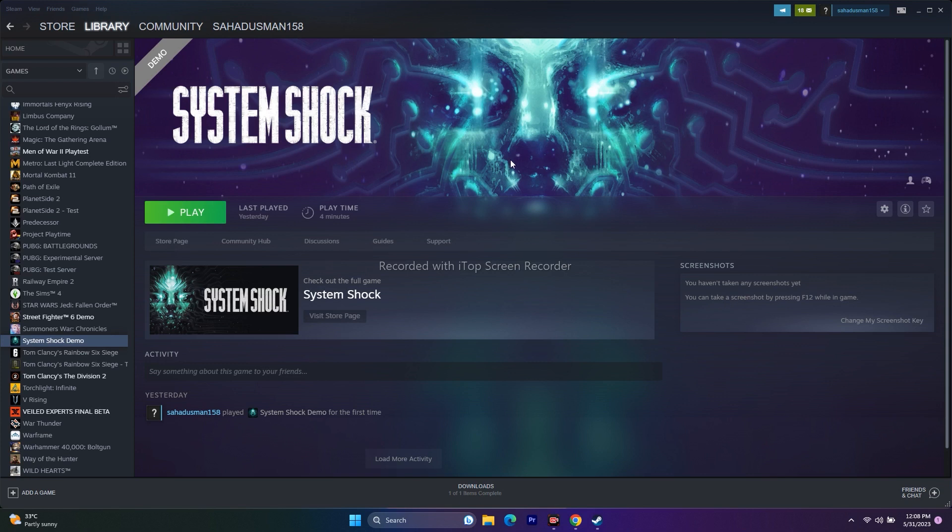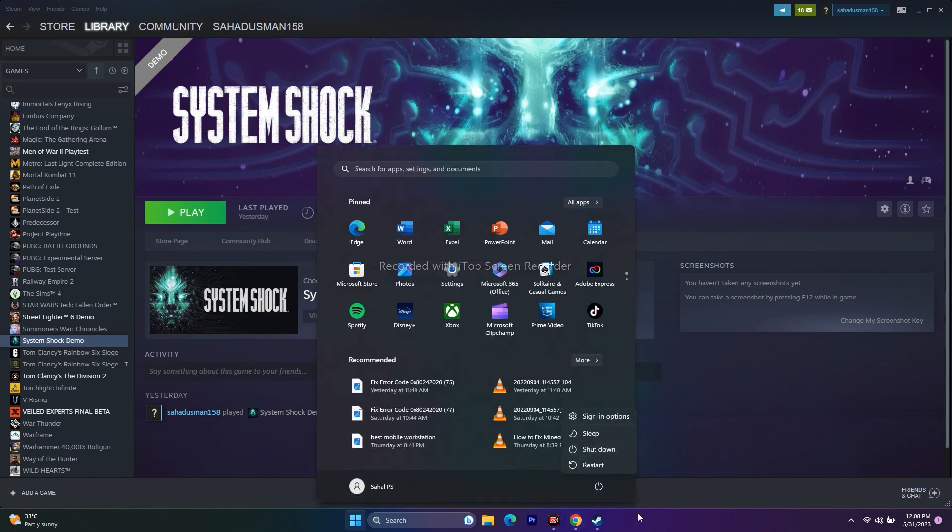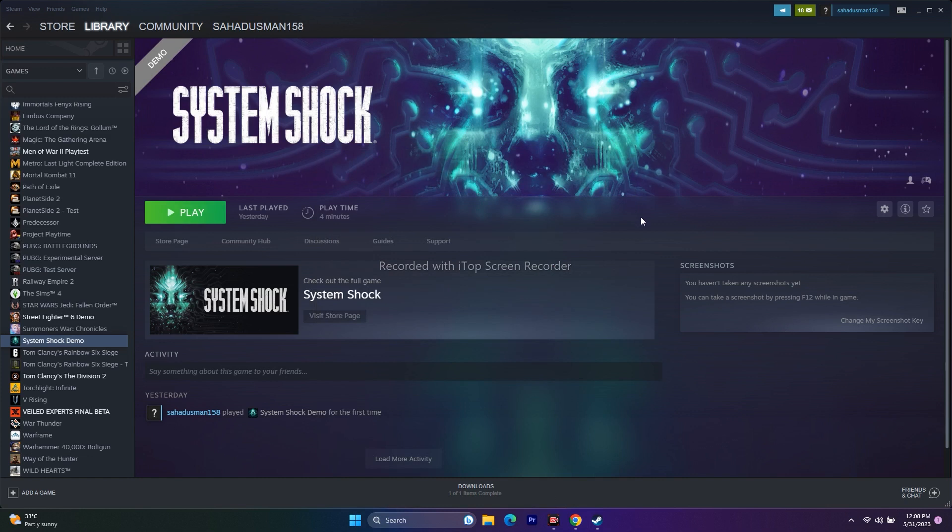The first one is a simple restart. Just click on the Start menu, click on this icon, and go for a restart. Once the restart is successfully done, just try launching the game. This is not really a fix but it's a basic first step — you can try a simple restart.